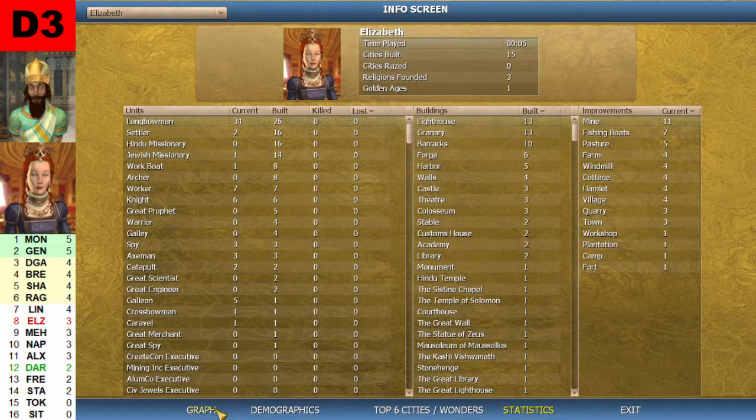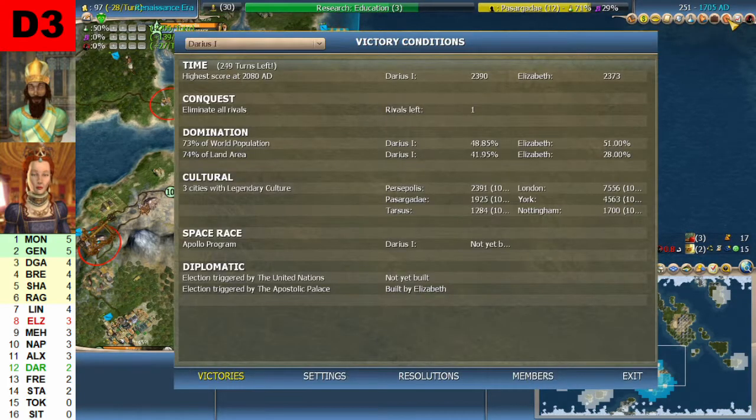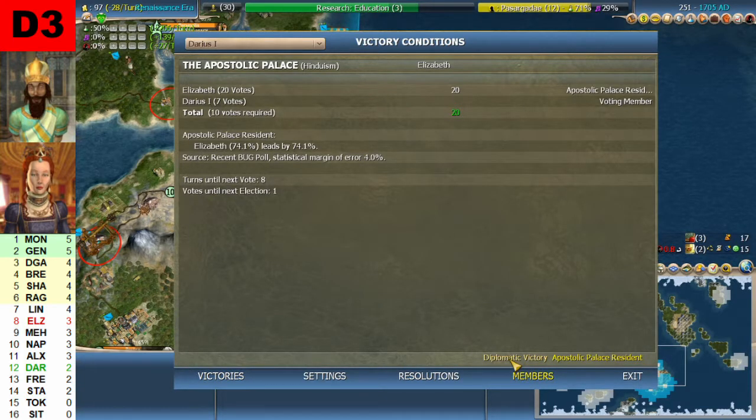Now let's look at the victory conditions screen with the percentages. For domination: Darius at almost 49% and 42%. Elizabeth at 51% and 28%. Culture — Elizabeth is very far ahead. Apostolic Palace — going to the members for the diplomatic victory, we see that Darius had 7 votes that he spent voting for Elizabeth, since 27 out of 27 votes are required to win Diplo.